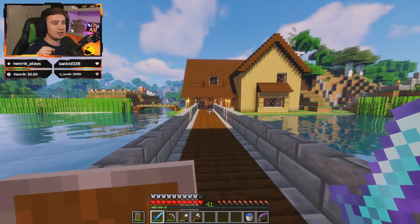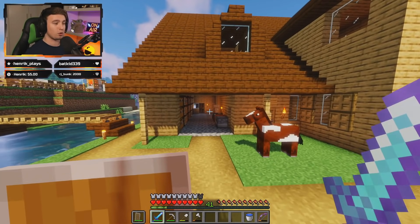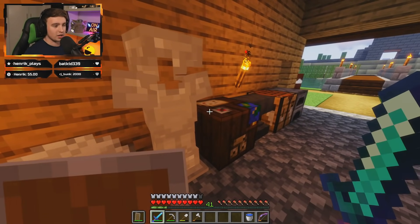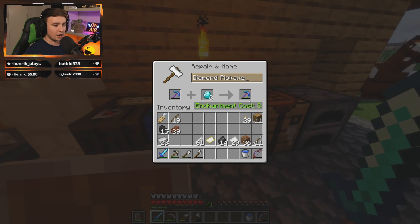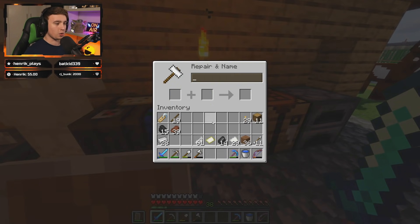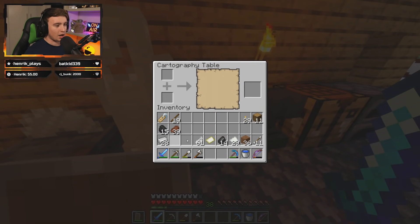Before we jump into episode 11, make sure to like and subscribe if you haven't already on the second channel, because I'll be posting more episodes very soon. The first thing I want to do is fix my diamond pickaxe. We put three diamonds in — it's not going to repair all the way, which is a bit of a shame. Then we move over to the cartography table and I want to make a giant map.